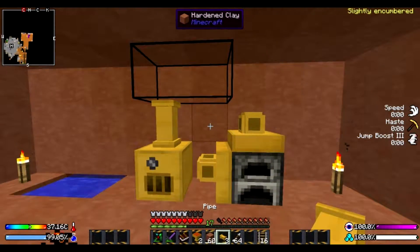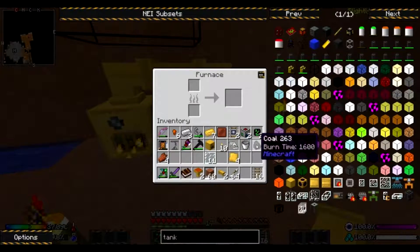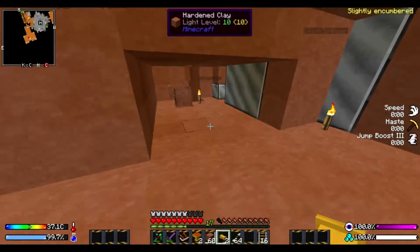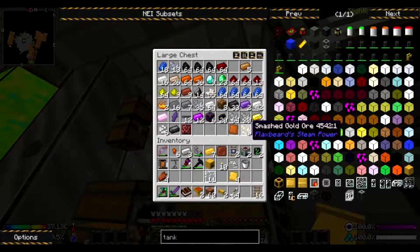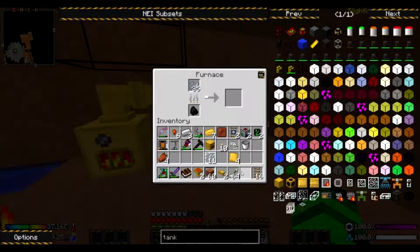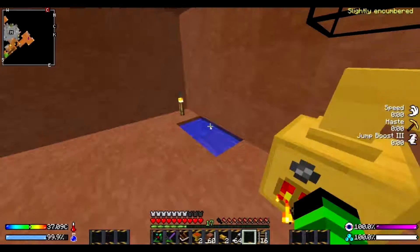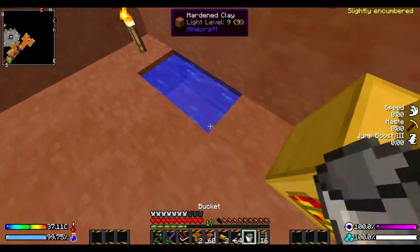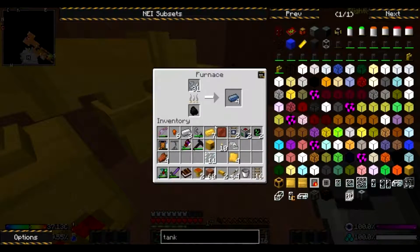Now if we connect those up and — a piece of coal. I don't think I have anything to smelt. What can we smelt a lot of? Let's smelt our osmium. Let's see if this works — because it should smelt 11 before it has to use that one piece of coal.